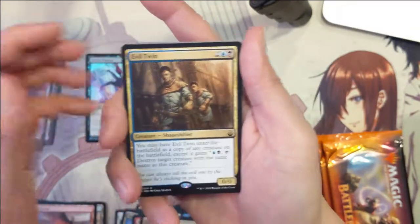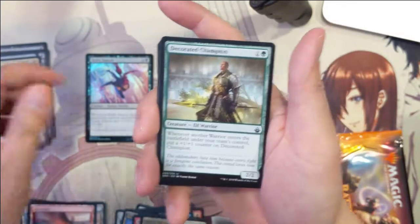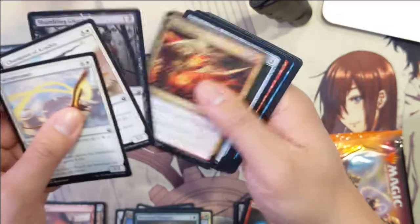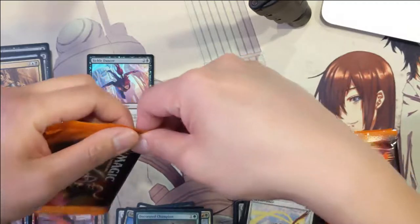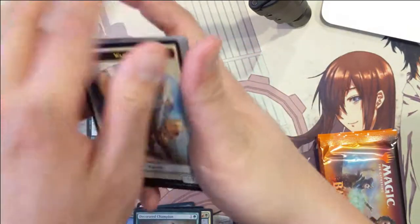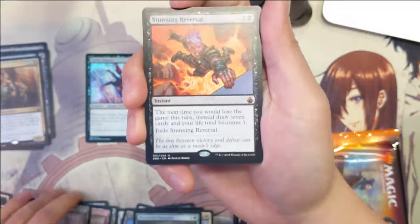Evil Twin — I think when I first saw this card I thought it was pretty good, but it didn't really amount to much. I always liked the idea of cards that basically came in copying another one. One that I tried to do something with was Phyrexian Metamorph. And with that set — oh, Stunning Reversal!